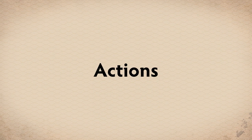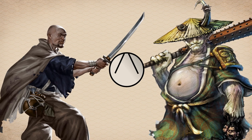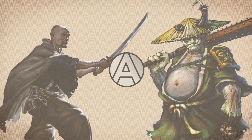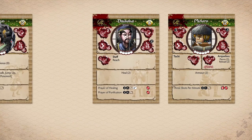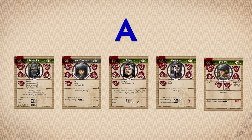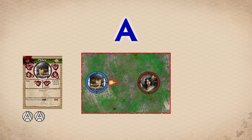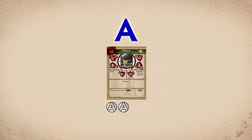Models in Bushido perform actions to affect the game. The actions a model can take depend on the number of activation counters on that model. During the starting phase, each model gains two activation counters. Each time a player becomes the active player, they choose one model with activation counters to perform an action. Once the action is complete, remove a number of activation counters as required by the complexity level of the action.